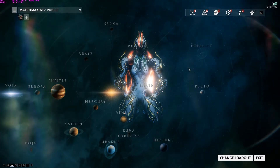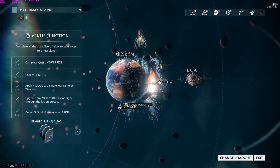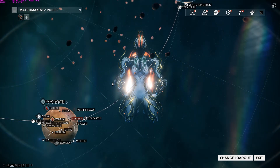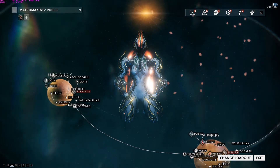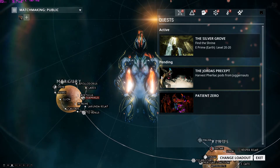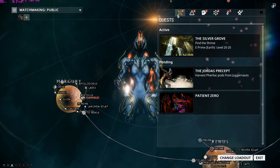To recap Navigation: you start on Earth. To unlock a different planet, complete the Junction by hovering over it, fulfilling all requirements, then click it and defeat the Junction boss. Do the missions within each planet to level up your character and avoid issues with specific Alerts or Sorties. Quests are important too — some give you free Warframes just for completing them.